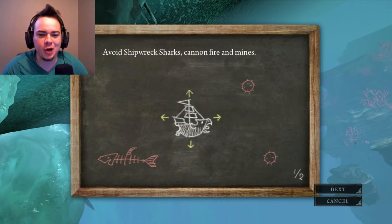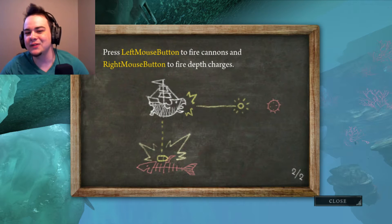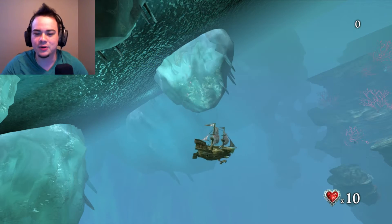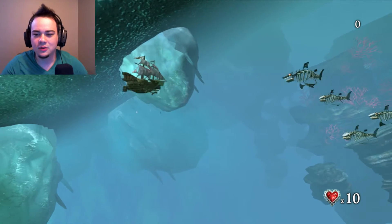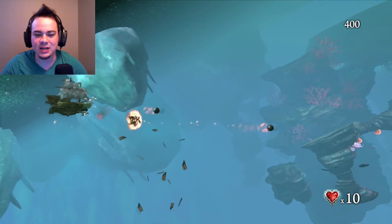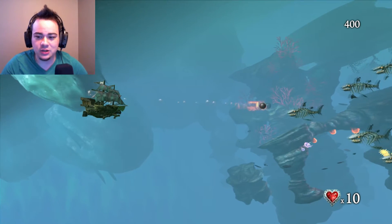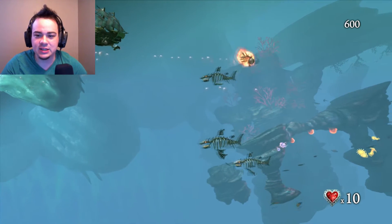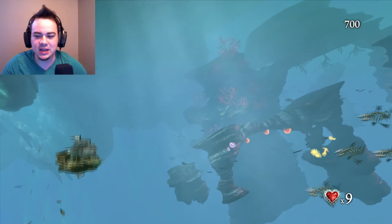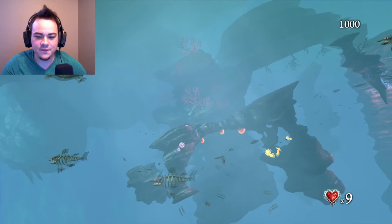Avoid shipwrecked sharks, cannon fire and mines. The left mouse button fires the cannon while the right mouse button dives deep. Oh, it's one of these mini-games, I see. Arr — these sharks won't be getting us, laddies. Arr, we've been hit. Arr, fuck these sharks.